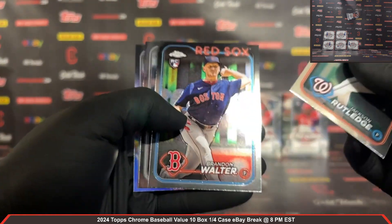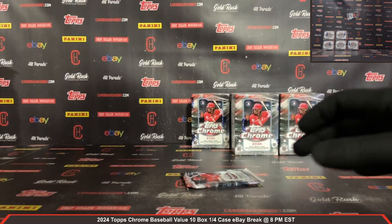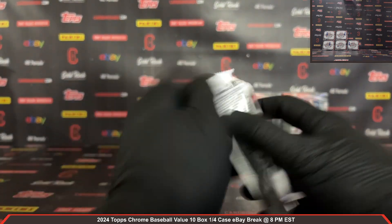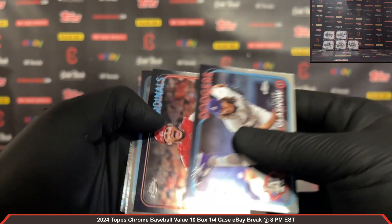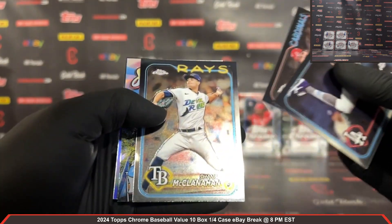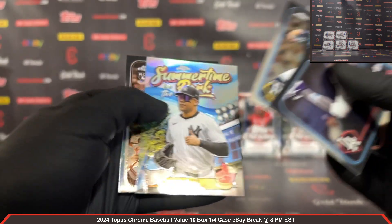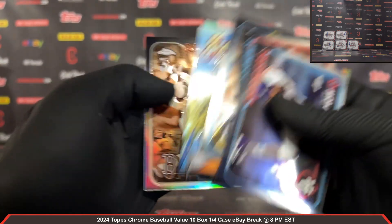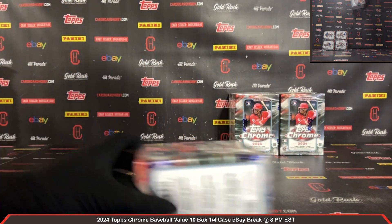Jackson Rutledge rookie, Brandon Walter rookie, and Zach Dallin Refractor. Last pack out of box number 5. Summertime in the Park Juan Soto for the Yanks — nice. And a Will Urena CPA rookie for your Red Sox.